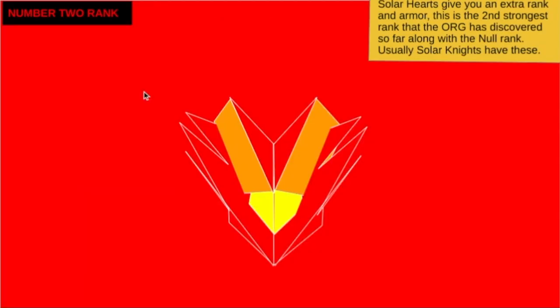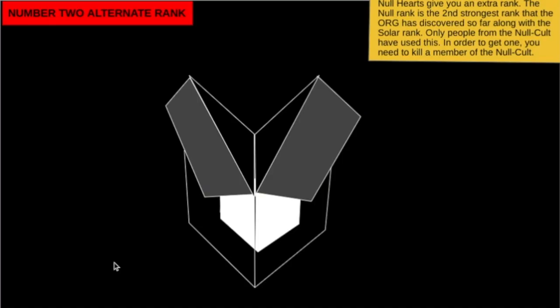There's also rank number 2, solar hearts — they give you an extra rank in R rank. This is the second strength the org has discovered, along with the null rank. Solar knights usually have these. The ultimate null hearts give you an extra rank — the null heart rank — that's the third strength on the board. The solar rank is only for people from the no code, and you gotta kill them, not the no code.